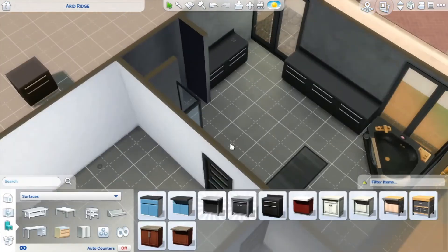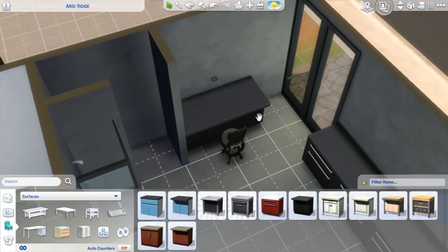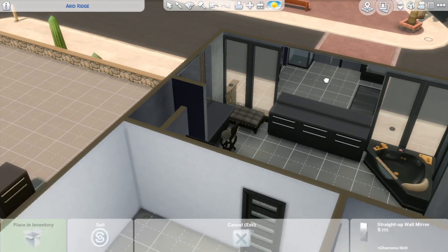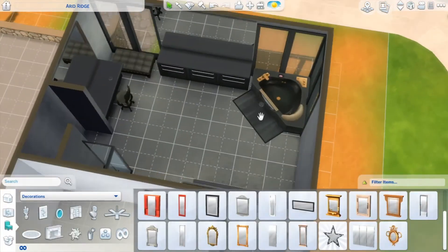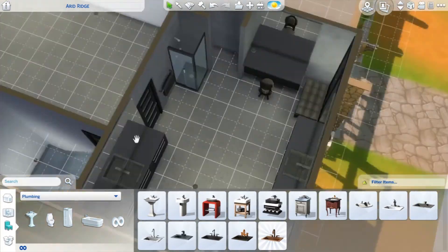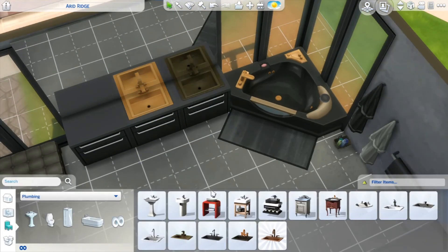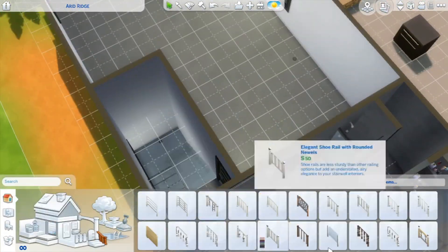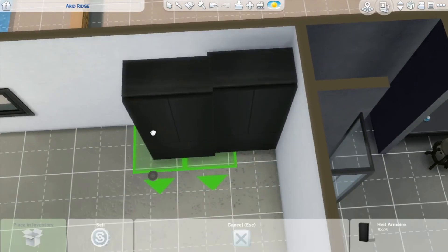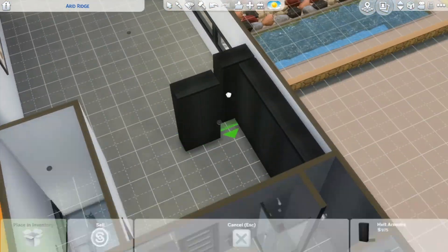I'm working on the master bathroom now and you can tell how big it is. It's a shame that the only glass-enclosed showers are from the University pack, since they would have worked great here. I really wanted to make a double shower — I was basically doubling everything — but it wouldn't work in any layout without putting it in the middle of the room, which didn't make sense. So we ended up going with a giant tub and a single shower. I even considered double toilets at one point, but the layout wouldn't really allow for that.